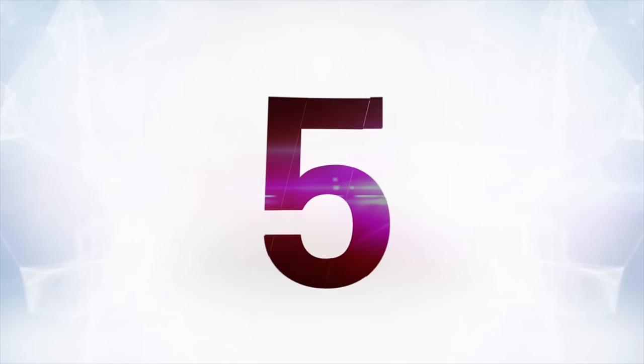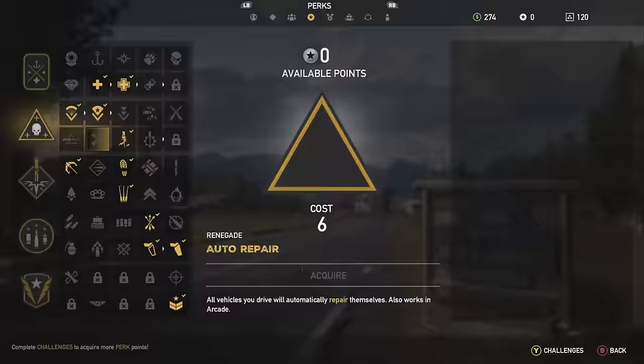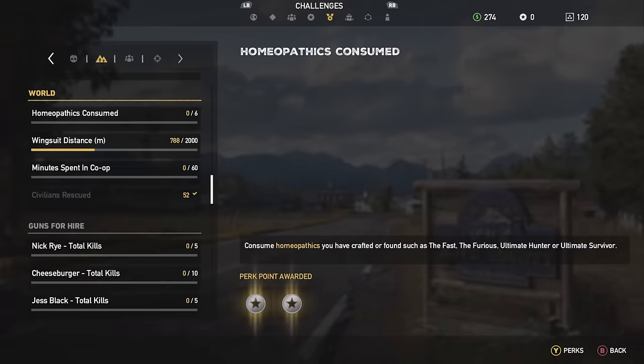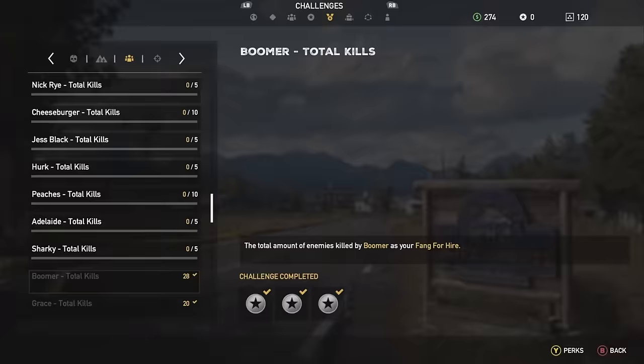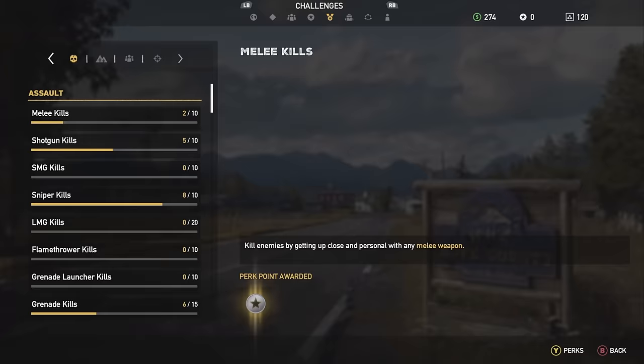At number five, skill points and perk points are one of the most important elements of the game besides money. To earn perk points quicker, embrace challenges. You might want to write them off when you see them, but they're actually a really quick way to earn. These are the usual video game checklists like kill 10 enemies with pistol headshots, melee kills, or skydive for X number of distance. Keep these in mind as you play because they are a real easy way to get perk points fast.